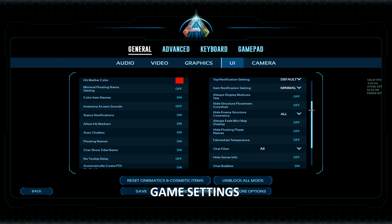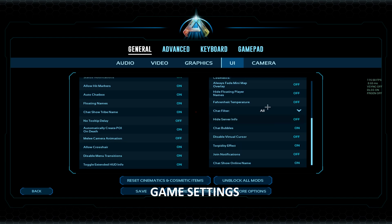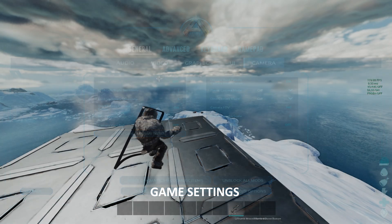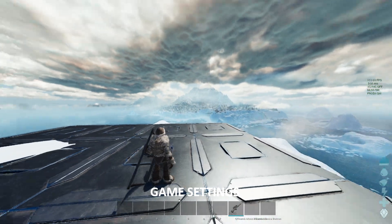You can copy all of these if you want — it's personal preference. Camera settings, just copy all. Sensitivity: I play with 1.1 sensitivity and 400 DPI on my mouse, but you can use any sensitivity. These settings are important — this one, this one, this one, this one are important; this one off. Camera field of view: 140 — you already know how to set it. Camera shake on 0, and first-person writing off. Basically, that's all my in-game settings.